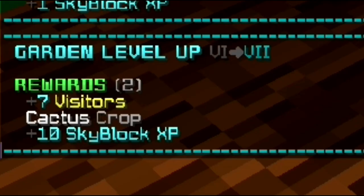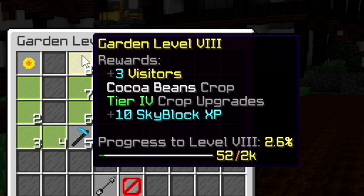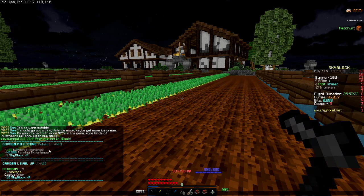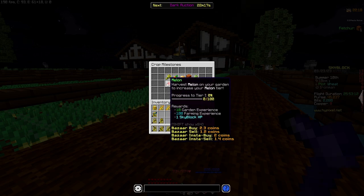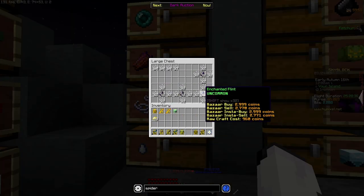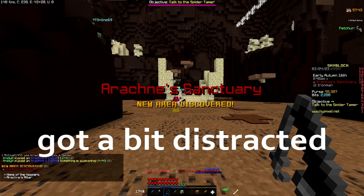We just got garden level up - level seven! Two thousand to get two cocoa beans, that's achievable. Probably could do more wheat, more carrot, definitely more pumpkin - pumpkins are going slow to be honest. We just need the recipe for tarantula boots so I'm gonna go do tarantula.